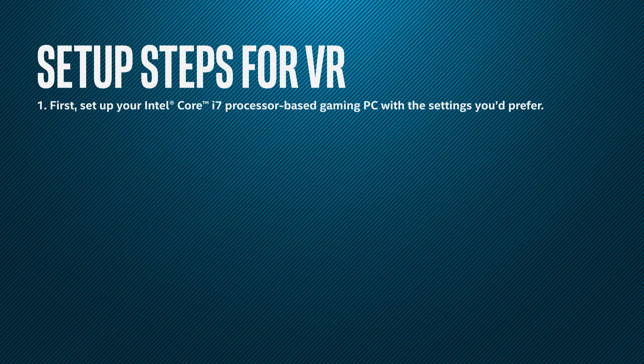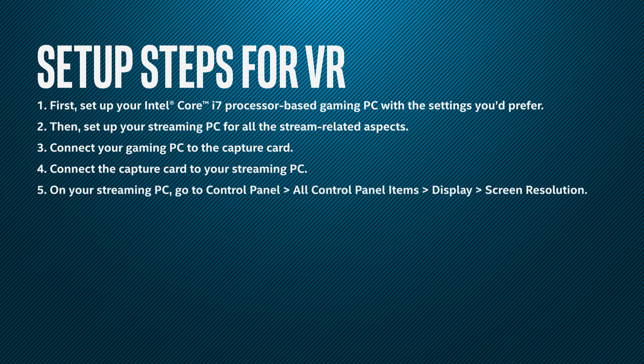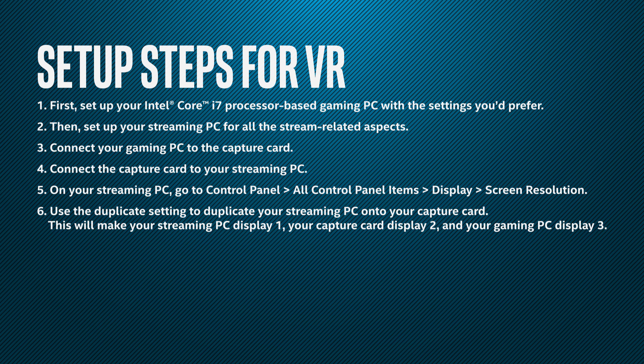Set up your gaming PC with the settings you'd prefer. Then set up your streaming PC for all the stream related aspects. Connect your gaming PC to the capture card. Connect the capture card to your streaming PC. On your streaming PC, go to the control panel and then all control panel items to display and then screen resolution. Use the duplicate setting to duplicate your streaming PC onto your capture card. This will make your streaming PC display one, your capture card display two, and your gaming PC display three.